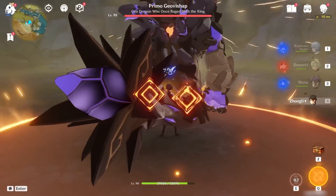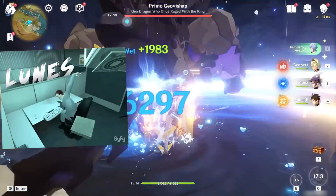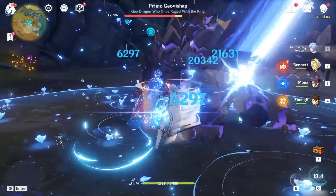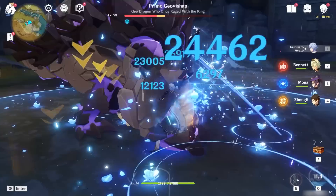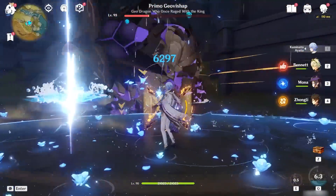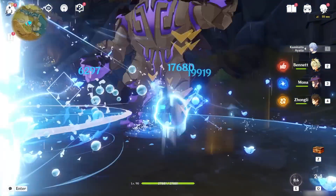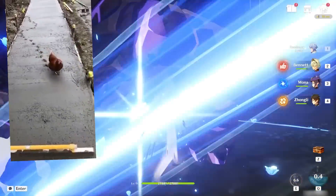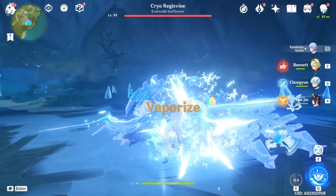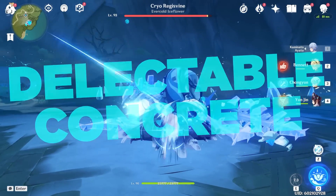Ayato is a pretty straightforward character — smash Q, pretty burst, smash E key, destroy the left mouse button. However, like most of miHoYo's creations, there is more than meets the eye, especially in Kami Boba Ayato's case. I decided to plunge into the rabbit hole that is attack speed in this video. I feel like there is very little concrete information and consistency about attack speed, and if you were hoping to get that delectable piece of concrete information in this video, you won't be.